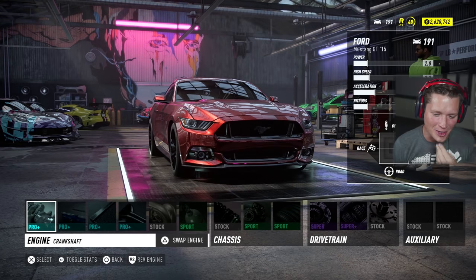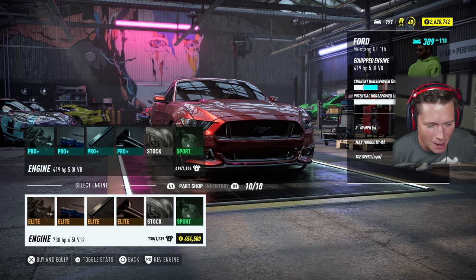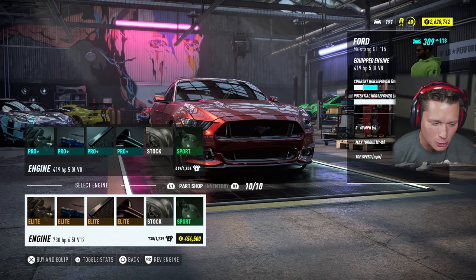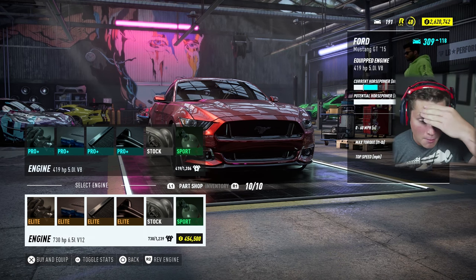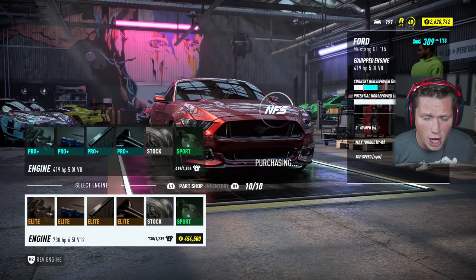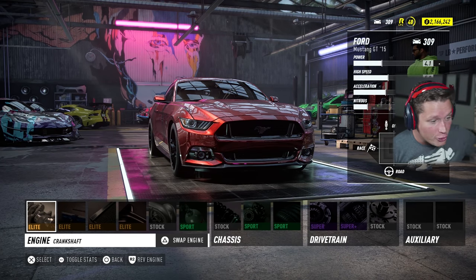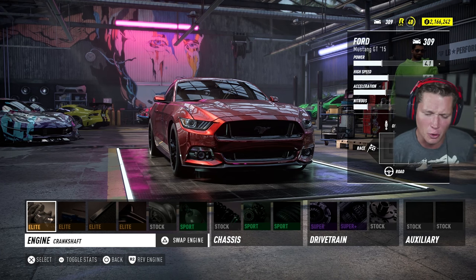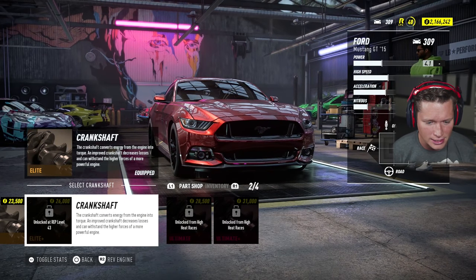Let's head to the garage. I'm a little bit nervous but also kind of excited. Looks like we can upgrade all the way to a 730 horsepower six-and-a-half liter V12. This is ridiculous! I'm down to go for it. $454,000 — we could buy an Aventador for that price and instead it's just an engine swap on our Mustang. This is a $500,000 Mustang at this point. That is just crazy.